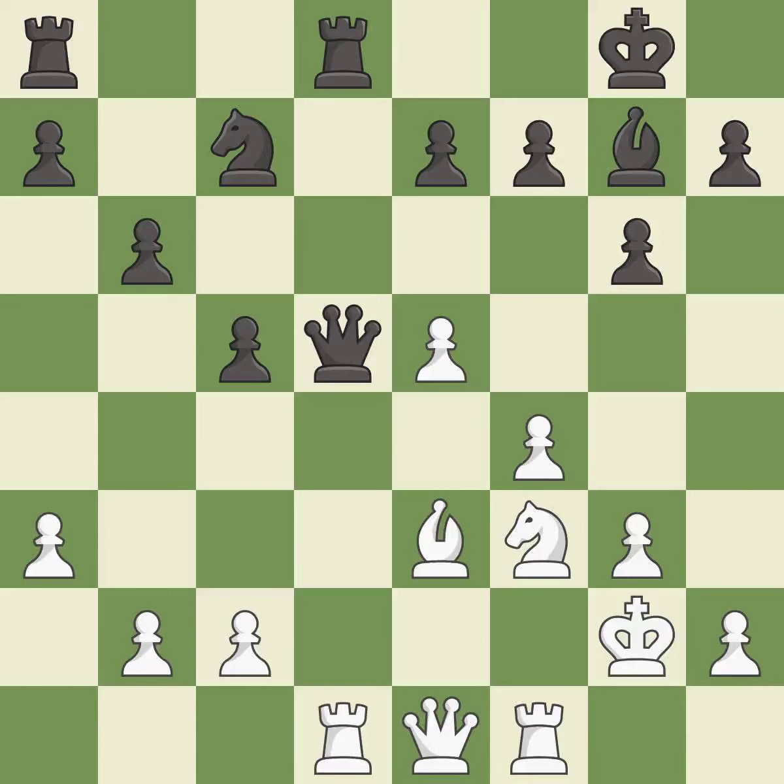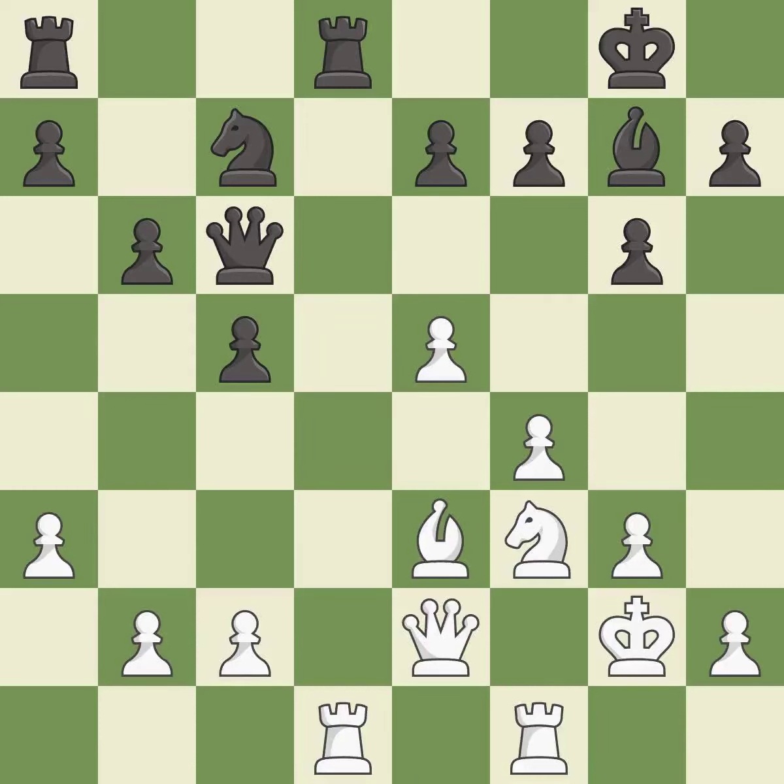This offers to exchange pieces of equal value — it is excellent. This offers to exchange pieces of equal value — it is excellent. This connects the rooks, which helps them coordinate together in the future — it is best. This allows the knight to control more squares — it is excellent. That's an unfortunate error.